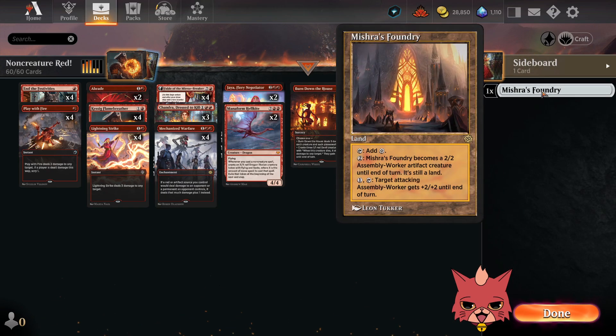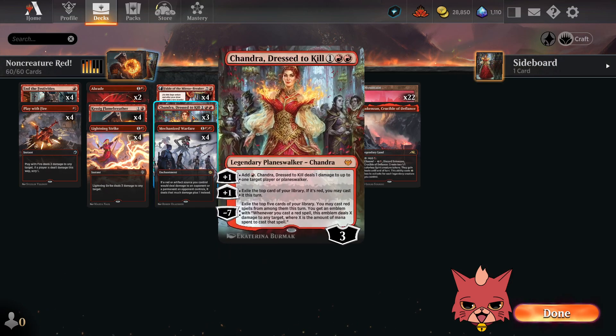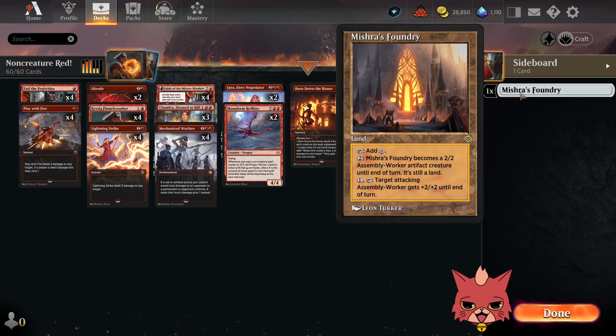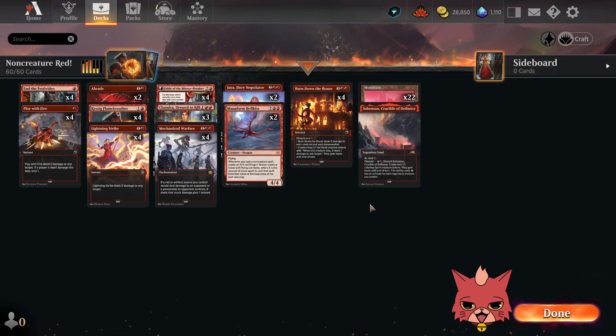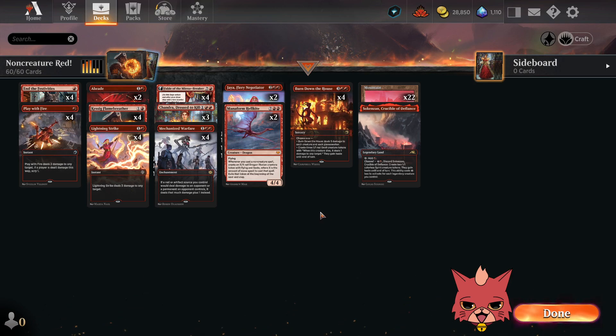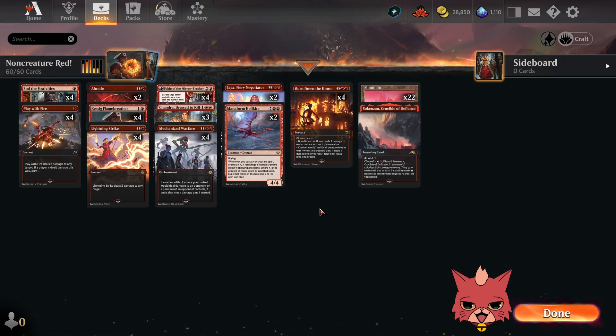Elder Dragon War would be a good replacement for Manaform Hellkite if you want more ways to wipe the board — it does two damage to everything, so it doesn't hit Flame Breather, which is great. No Mishra's Foundry this time since we have too much double red in our three-drop spot — seven cards require double red. You could play one Foundry, but two would get in the way of our three-drops sometimes. Okay, it's a pretty simple one — just mono red. You could call it mono red burn. Let's take it into some ranked and see how we do.